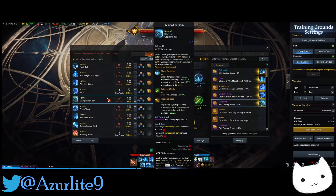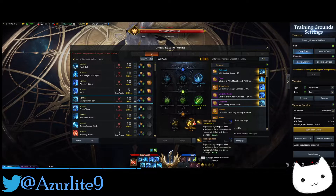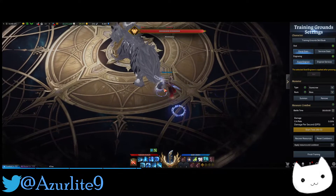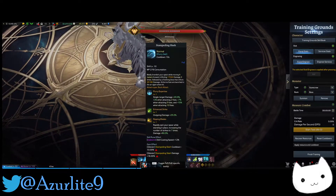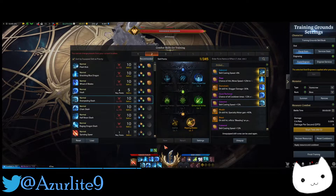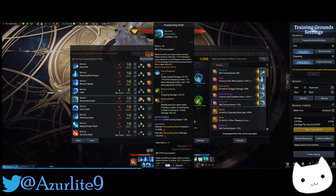Then you have Stampeding Slash with the Flurry Expertise, Enhanced Strike, and Rippling Blades tripods. Basically you stand still and do a lot of damage — that's the skill. You can also use the auto tripods, but I feel like this is the best setup. With Gale Wind on it, it's a little faster and does good damage.